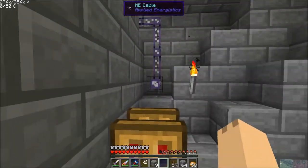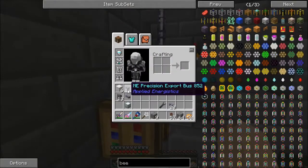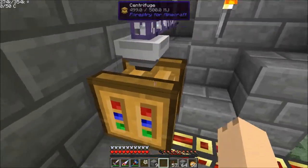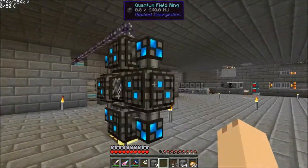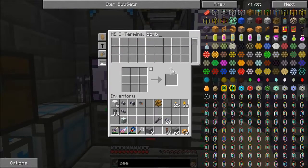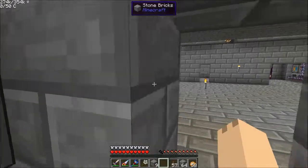The first thing we're going to throw down is a centrifuge. And to that we're going to hook up a fuzzy export bus. We'll come back to this in a little bit. I just redid my system and I don't think I have any combs in my network yet. No, I do not.